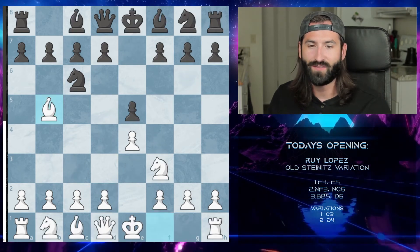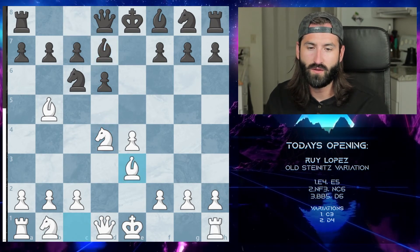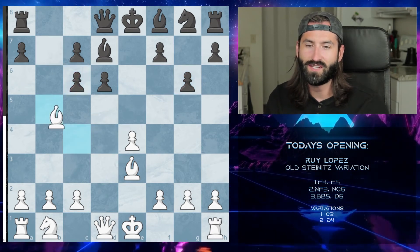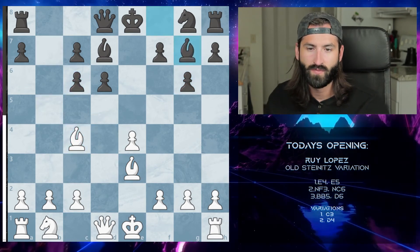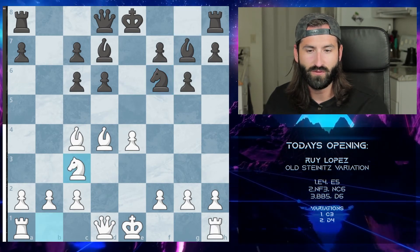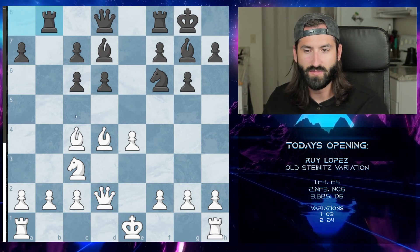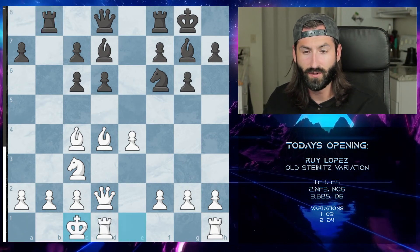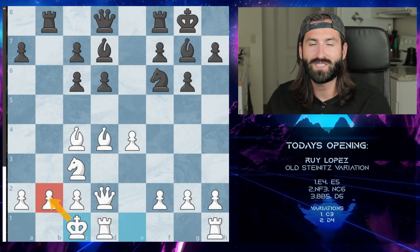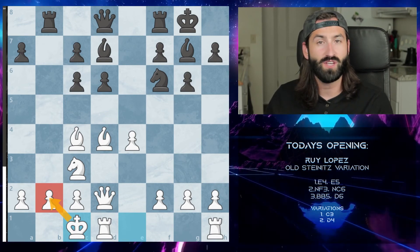The other d4 variation, which is not great for white: after d6 and d4 we trade, they unpin the knight, and we bring the bishop to e3 to protect the knight. As they fianchetto and we try to attack, they bring out the knight and get really well developed while we only have two rooks out. After they castle, our queen goes to d2, they take the b-file with rook to b8, and we're down two points for white. So in the Old Steinitz defense, go c3 first, then d4, control the center, and play solid chess.